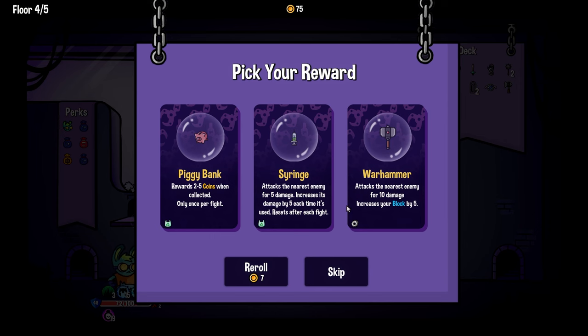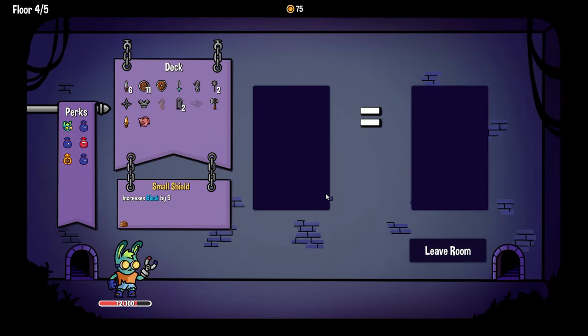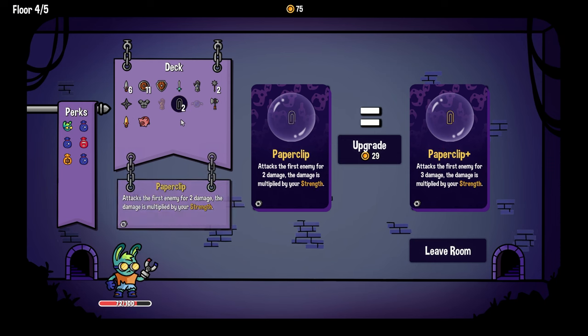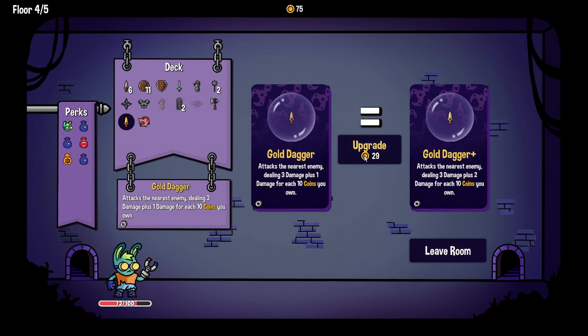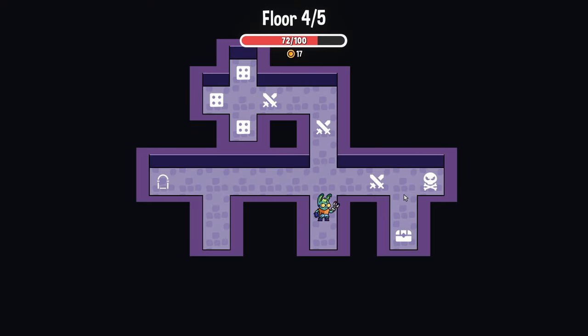Whoo, got out of that one. I'm gonna grab the piggy bank — we have 75. Do I upgrade multiple things here? Upgrading gold dagger and then gauntlet feels right.